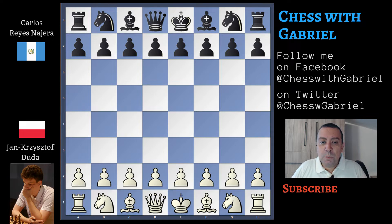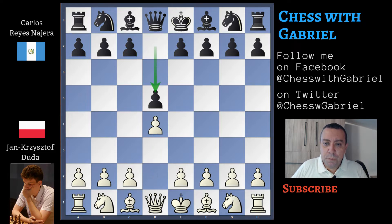If you like my content please don't forget to like the video and subscribe to the channel so I can show you many more great games. But now let's start. D4 for Duda, D5 from Reyes Nazera. C4, D captures C4, and so we have the Queen's Gambit accepted.